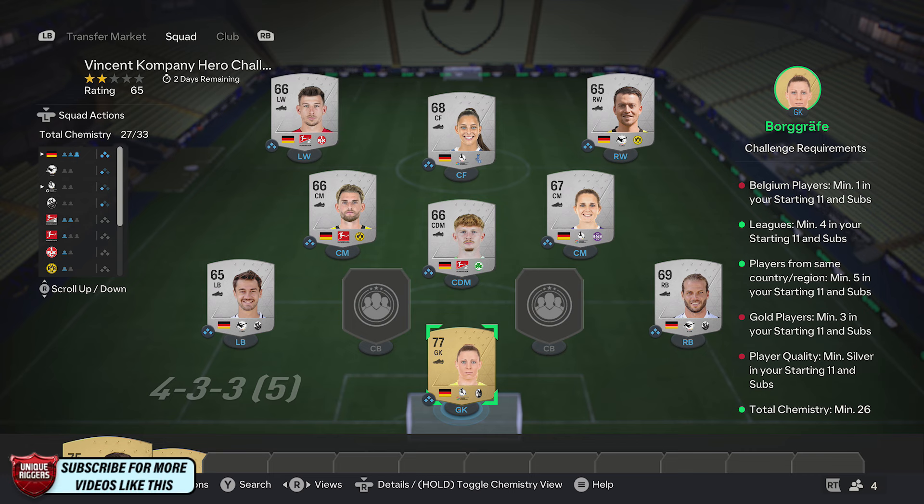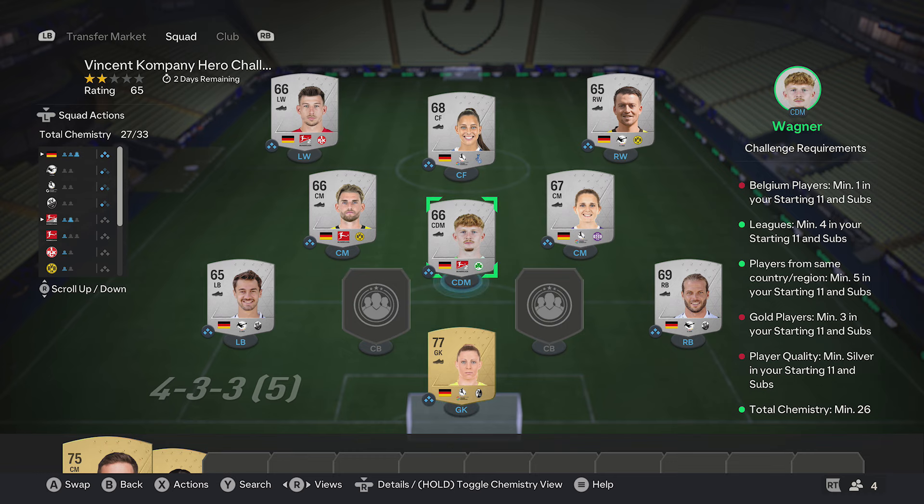To get the chemistry, all you want to do is pick up nine players from the same country. Pick up eight silver cards and one gold card. With the silver cards, don't recommend copying these exactly.